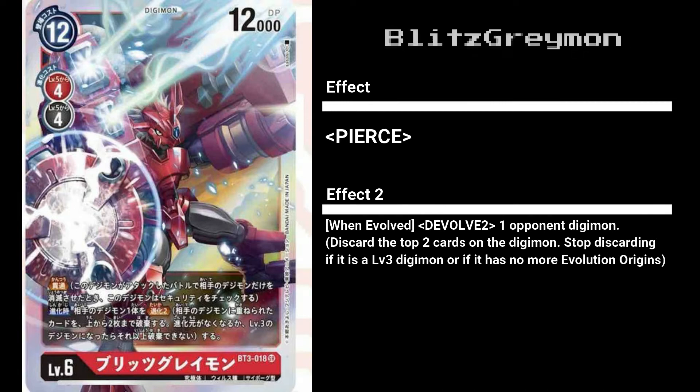Starting things off with red, we have Blitz Greymon. It has a high DP of 12,000, costs 12 to play and 4 to evolve from a red or black level 5 source. It comes with Pierce as well as a when-evolved effect that lets you devolve an opponent's Digimon. Cost-wise it's standard for its high DP. Effect-wise it looks average at best, as the devolve mechanic isn't that powerful - the opponent's Digimon is still a lingering threat. This is probably why Blitz Greymon comes with Pierce, so you can destroy any resting opponent Digimon even with higher DP.